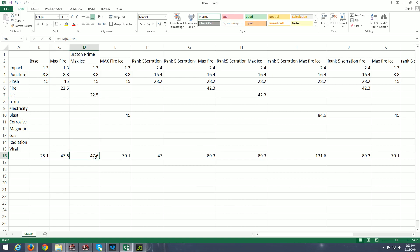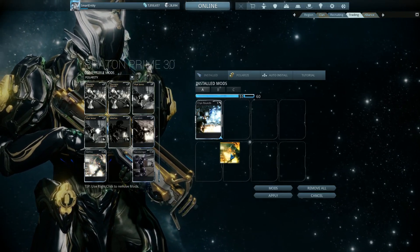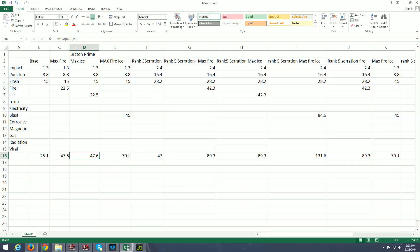Now the interesting thing: if you have a maxed Cryo Rounds and a maxed Hellfire, the total damage output is 70.1. The physical stays the same and you get that 45 blast, which is your ice and fire combined together to give you 70.1.